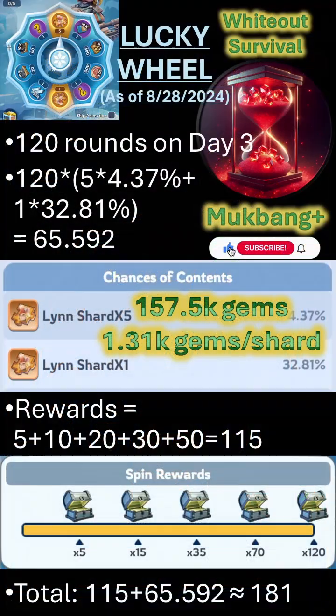If you are a free-to-play player or have a limited number of gems, to get the most value from Lucky Wheel in terms of the lowest number of gems per shard, your goal during the event should be 120 spins. 120 spins will get you the most amount of shards from this event — roughly 181 shards: 115 from spin rewards and 66 from the Lucky Wheel itself, at a cost of around 1,312.5 gems per shard.